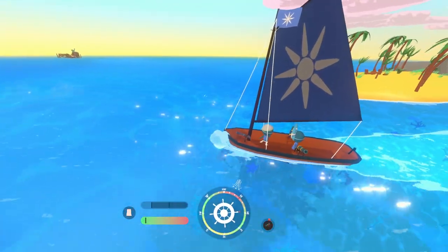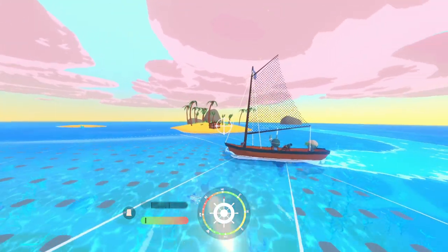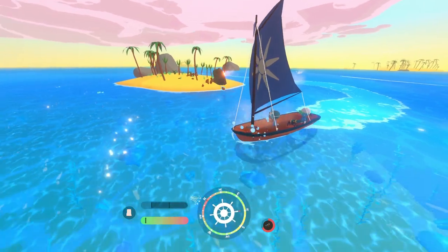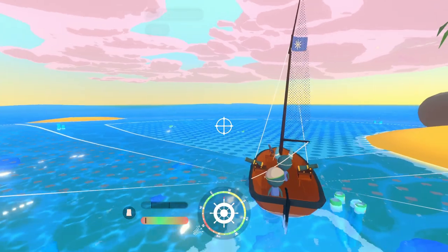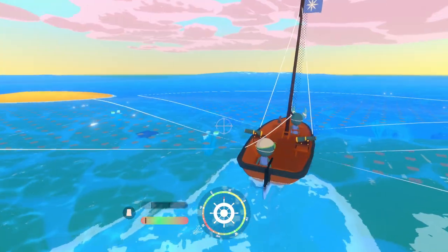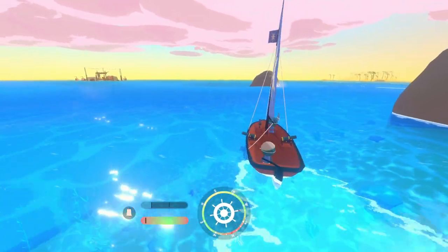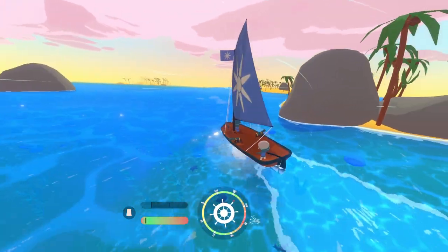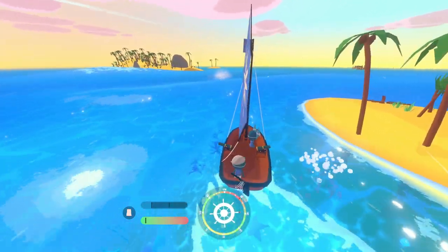You're going to notice there are crates you can break. The combat and sailing are both pretty simple. As long as you're inside the little radius, you'll be able to shoot it if it's inside the cone. When you aim, it brings up the menu showing your cannon coverage. On this boat in particular, I have a cannon on three sides. As long as the enemy or resource is inside that cone, you can shoot it.